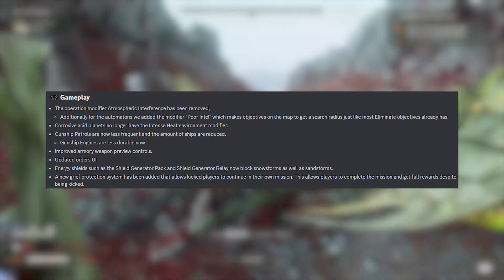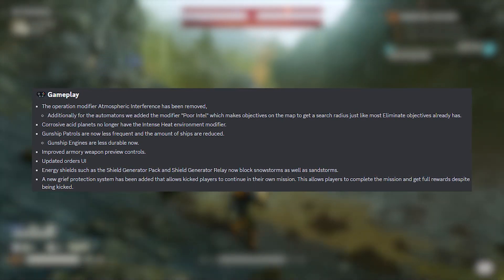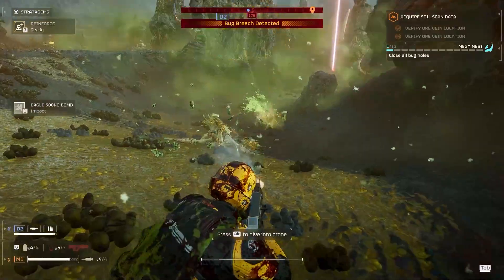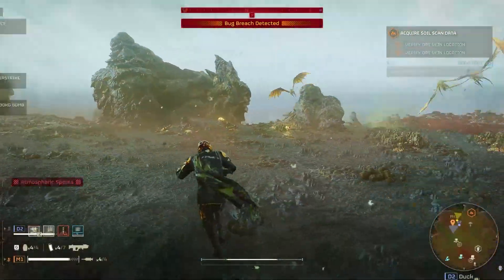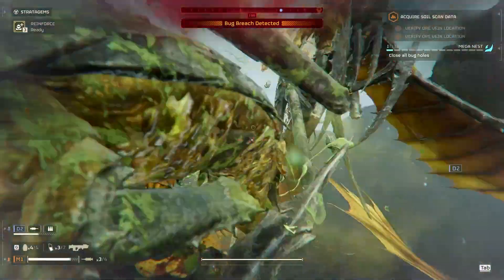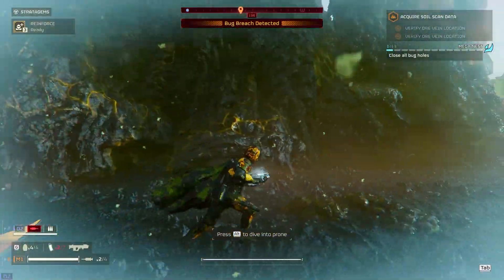Energy shields, such as the Shield Generator Pack and Shield Generator Relay, now block snow storms as well as sand storms — a pretty cool addition. We also have a new grief protection system that allows kicked players to continue their own mission and get full rewards despite being kicked. This addresses the issue of people cruelly kicking teammates right at the end of missions so they wouldn't receive their rewards. Kudos to Arrowhead for looking into this and making a system to protect those players — really great to see.